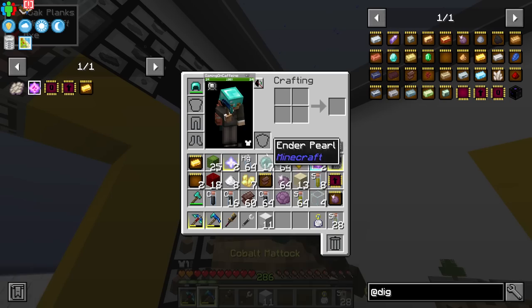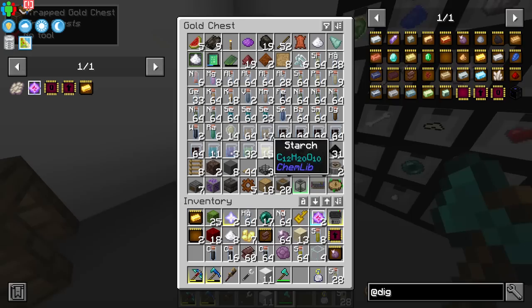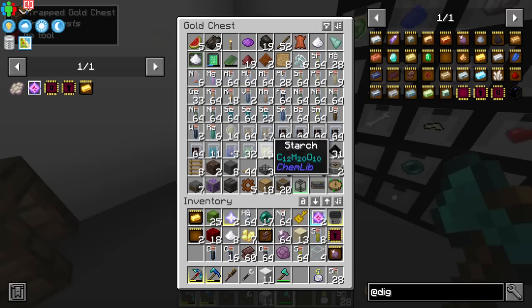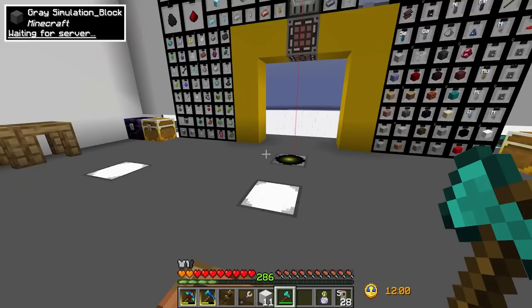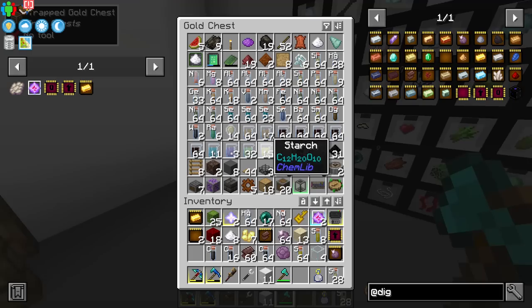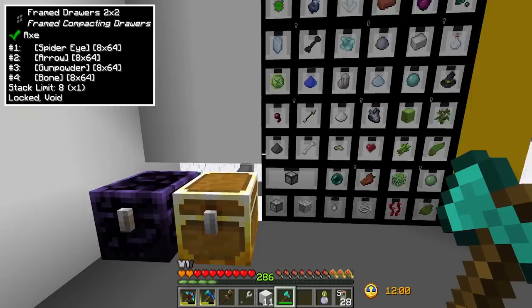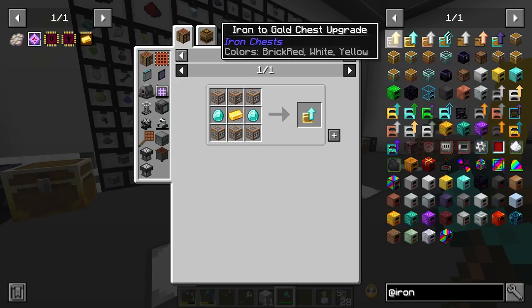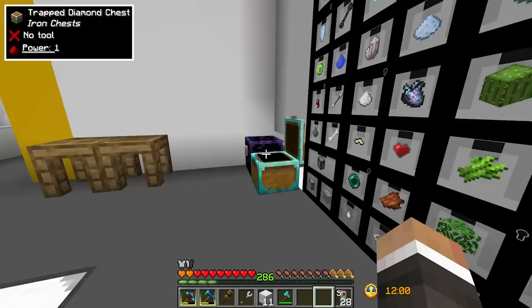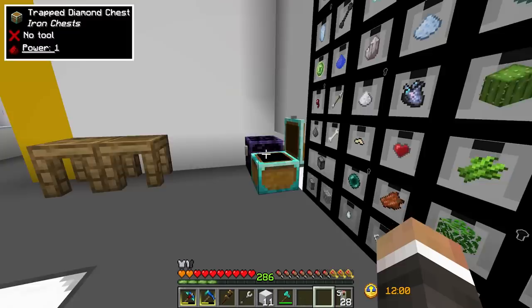We're running out of space. Very soon I want to set up a better digital storage system - probably Applied Energistics 2, since the last two packs on the channel used Refined Storage and I like to mix things up. As a very temporary solution, let's craft a few gold-to-iron chest upgrades and upgrade both chests to diamond to give us extra breathing room while we work on finishing nether star automation.